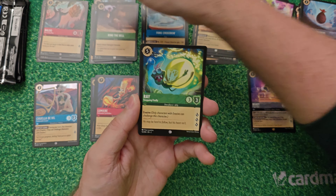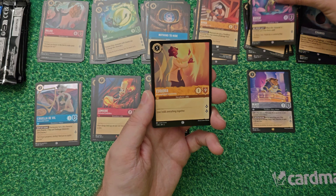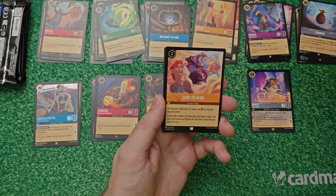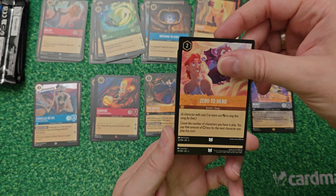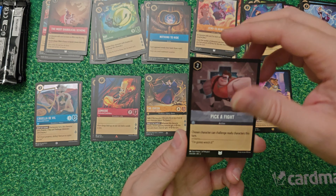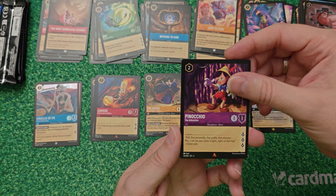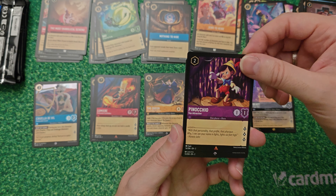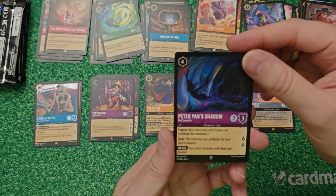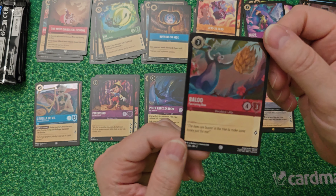Pack number four starts with Blue Ray, Nothing to Hide, Kuzco - suddenly the order is different, that's weird. Yadora and Jafar. Zero to Hero is an uncommon, then The Most Diabolical Scheme and Pick a Fight. First rare is Pinocchio the Star Attraction, second rare is a super rare - Peter Pan's Shadow, one of my favorite cards in this set. Final foil is Blue the fun-loving common bear.